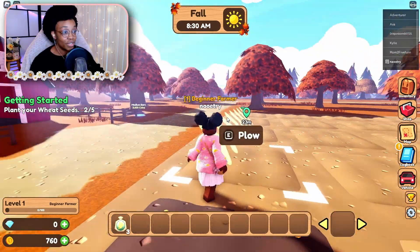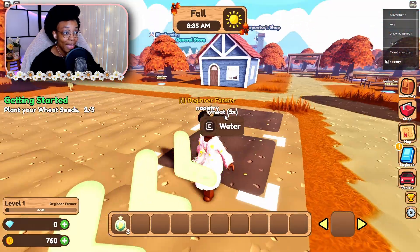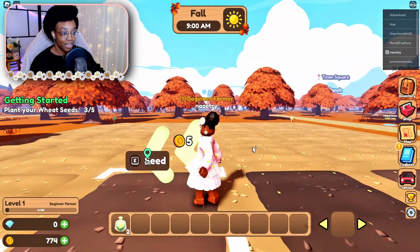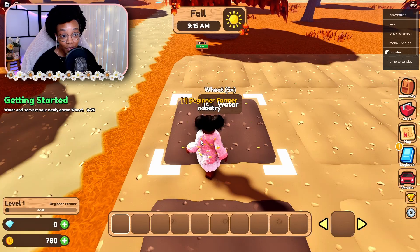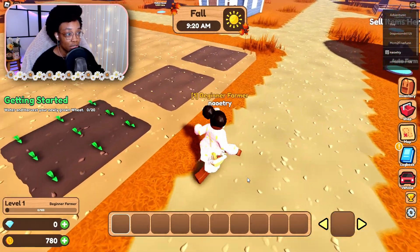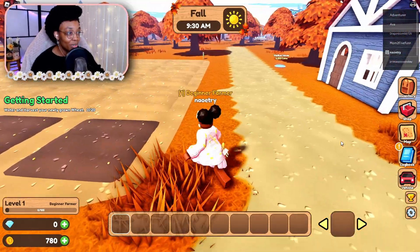Okay, that was one seed even though it looks like nine. Look at this fall foliage — it is so beautiful! Wait, is that my house and the barn? So pretty — this is literally the life. Last seed, here we go. 'Water and harvest your newly grown wheat.' Look, it's already growing! Why is this growing so fast? What in the world?